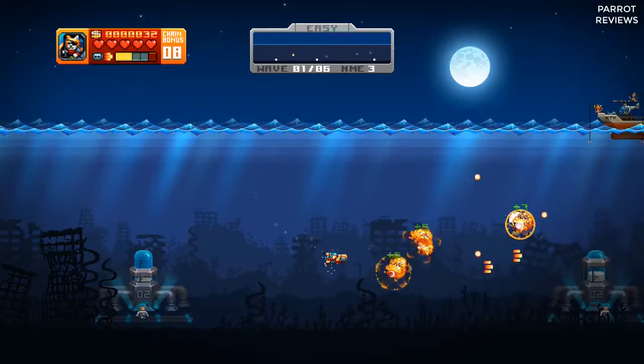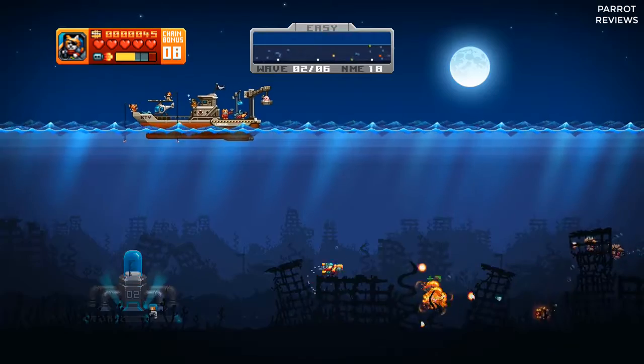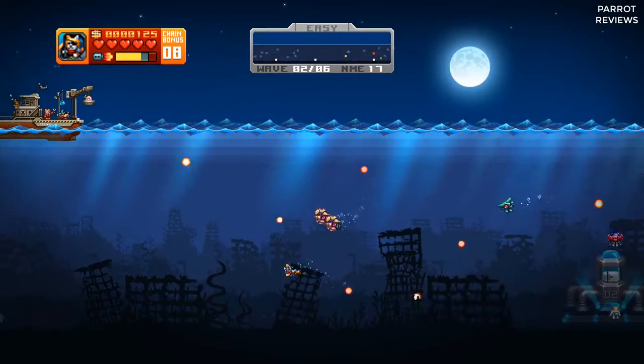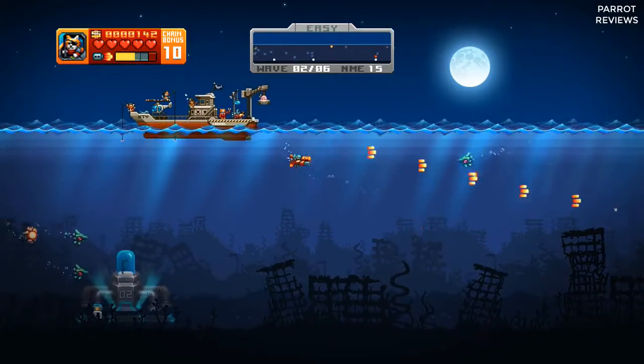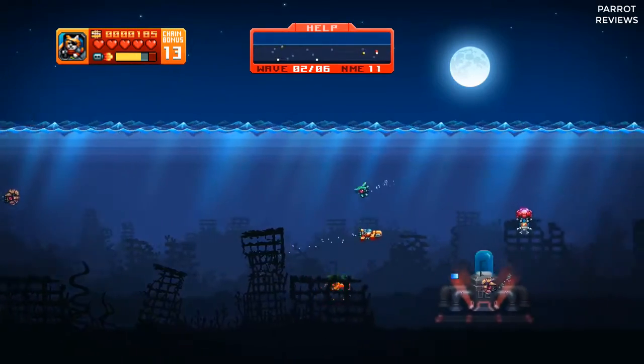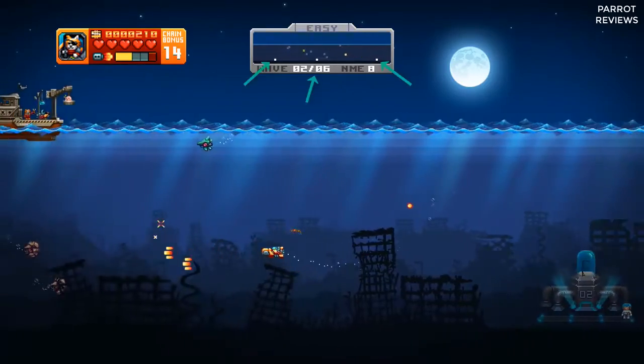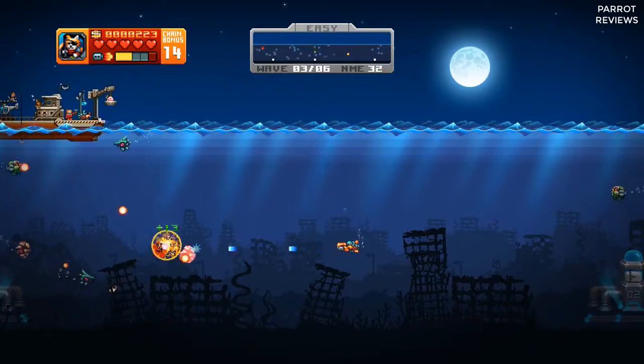As in Defender, the gameplay is a side-scrolling blast-em-up. And in a furr-milier way to Defender, the key to your side-scrolling is going to be that radar at the top of the screen. It shows exactly where the enemies are, shown as bluey coloured blips, and where your cat buddies are, shown as white blips. Your own kitty sub is shown as a yellow blip.